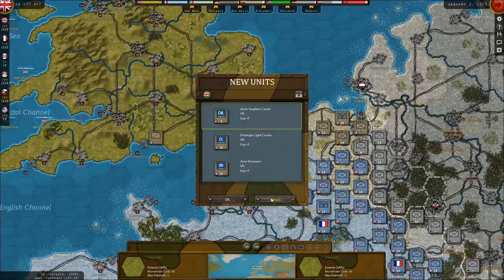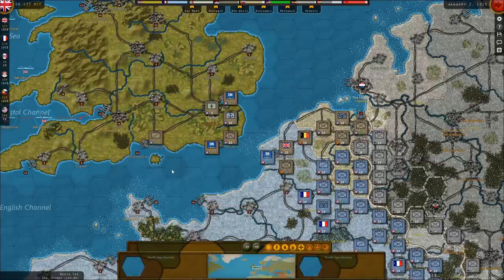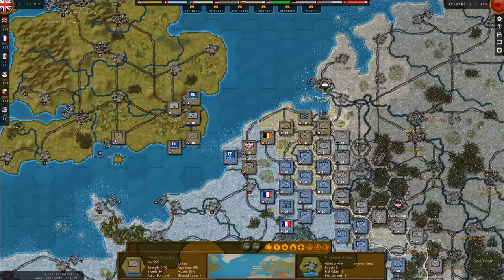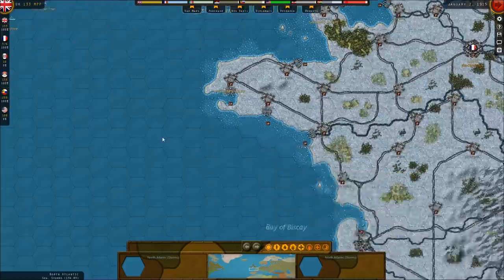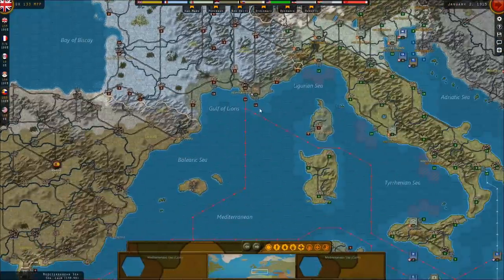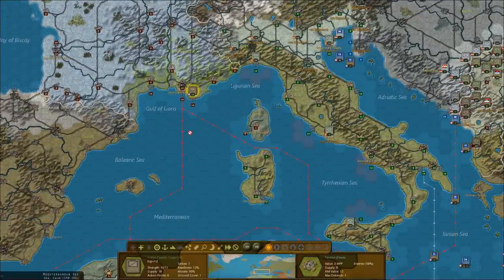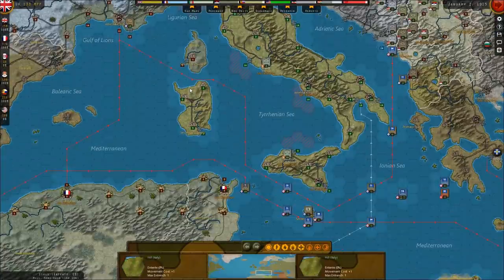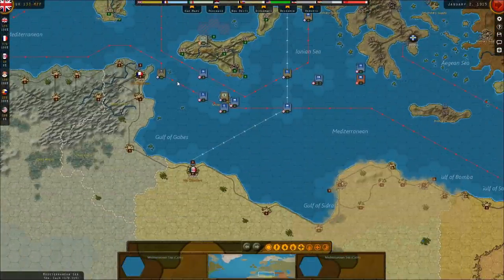I won't deploy this yet because I feel like probably during this turn this cavalry is going to ship off. Maybe that cavalry in the north actually stays and engages in our amphibious invasion of Wilhelm's Haven.